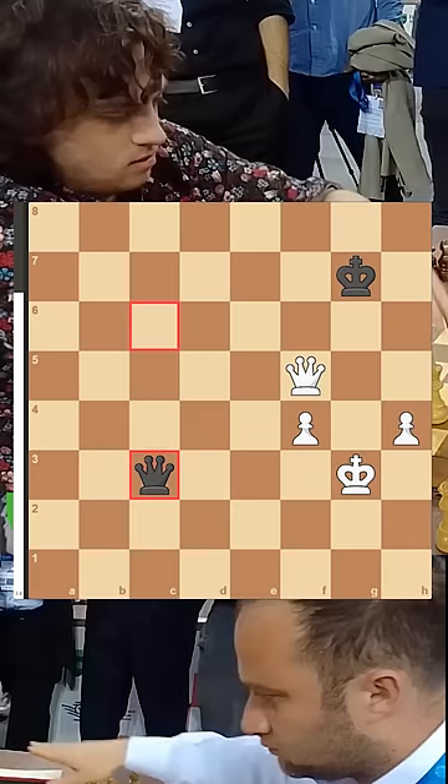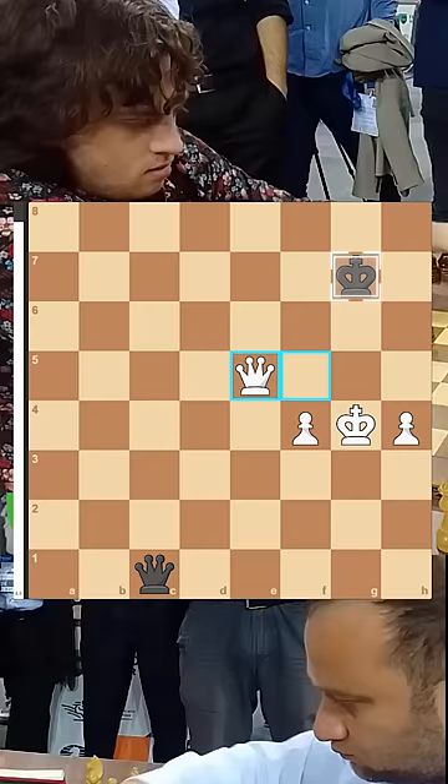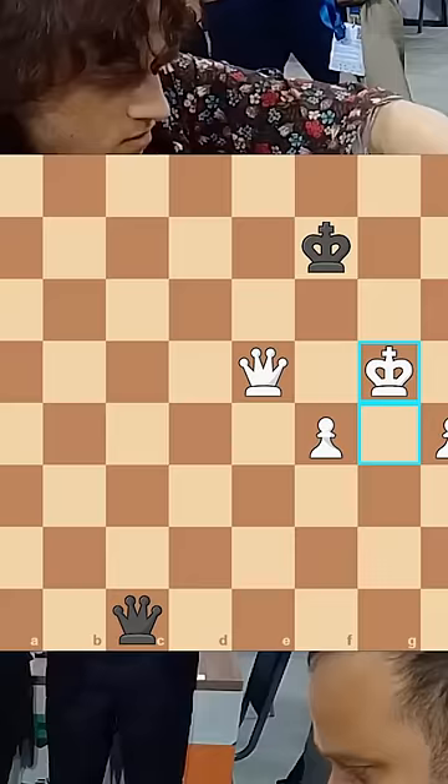Now, all Hans has to do is either force a queen trade or slowly push his pawns towards promotion. The next couple of moves go well until Hans moves his king to G5, a game-changing blunder. This careless mistake allows Kupadadze to force a mate in two after queen G1 check followed by queen G6 mate.